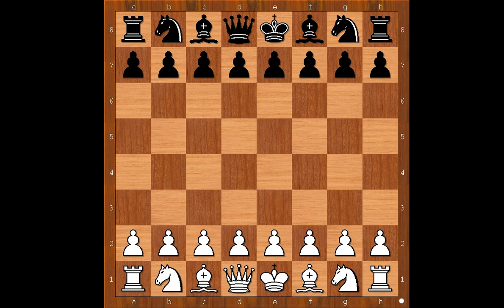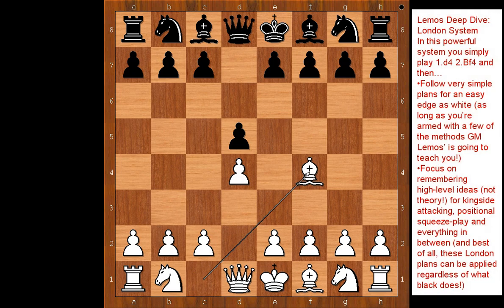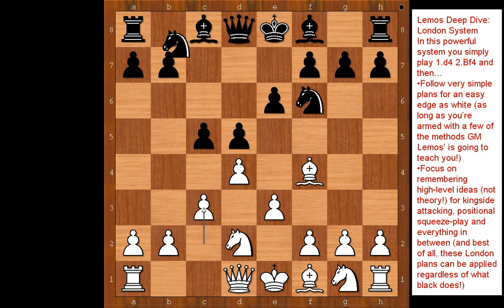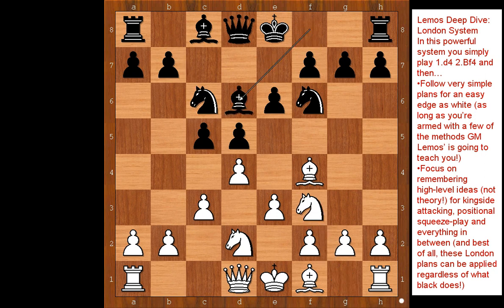Gesa Marozzi had white pieces and he started with d4. Giovanni Martinolic played d5, and now bishop to f4 — the London System. Nf6, e3, e6, Nd2, c5, c3, Nc6, Nf3, Bd6.